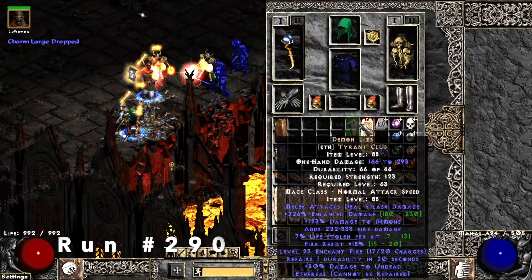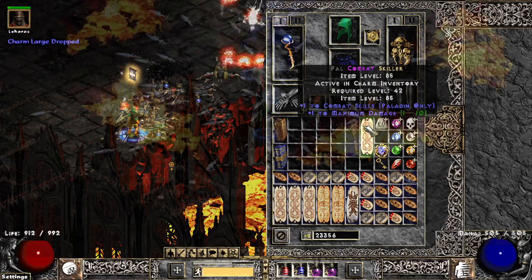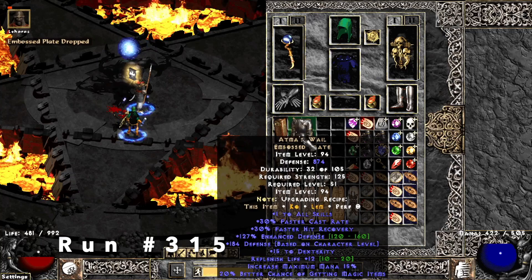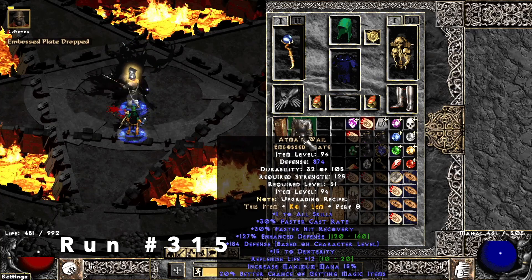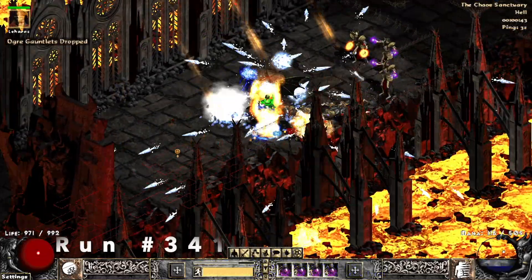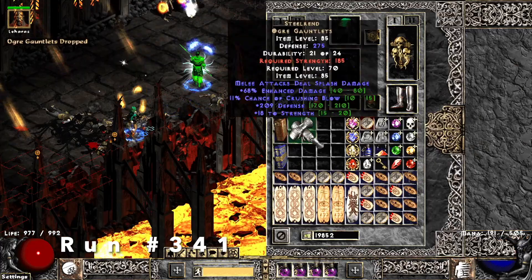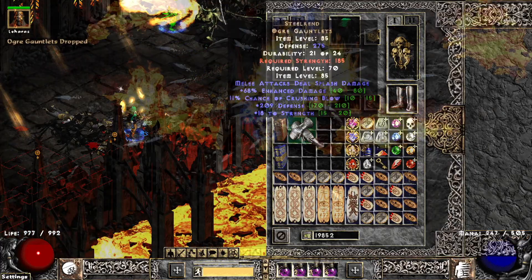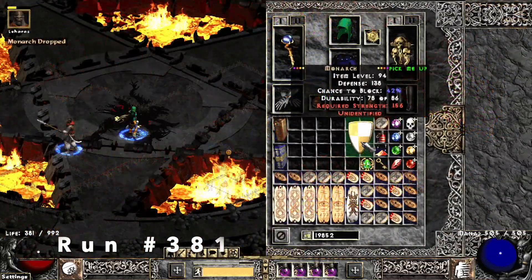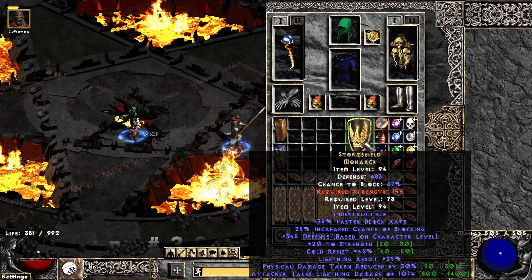Run 290, we find a combat skiller for Paladin with 1 to max damage as well. Next we find Atma's Whale on run 315. Run 341, we find Ogre Gauntlets which are Steel Wren — first time I found these. Next we find a unique Monarch on run 381, and this is a Storm Shield — 30%, perfect on the physical damage taken reduced. I was ecstatic after that.